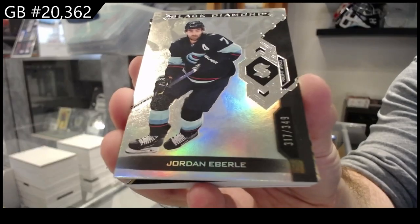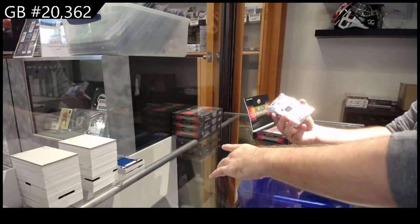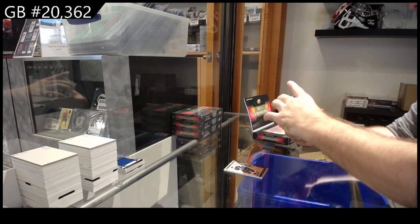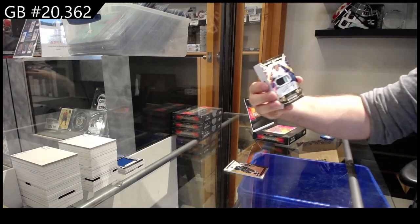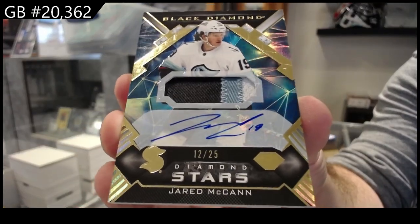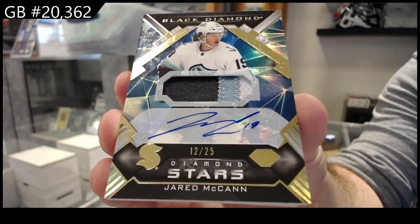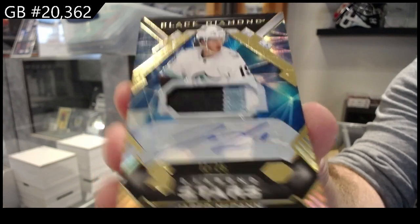So I guess that was the base in the other pack. That's kind of funny. One, two, four, six — oh, so we had eight in this pack. We've got a Diamond Stars Patch Auto McCann for Seattle. Diamond Stars McCann for Seattle, so this pack had eight.